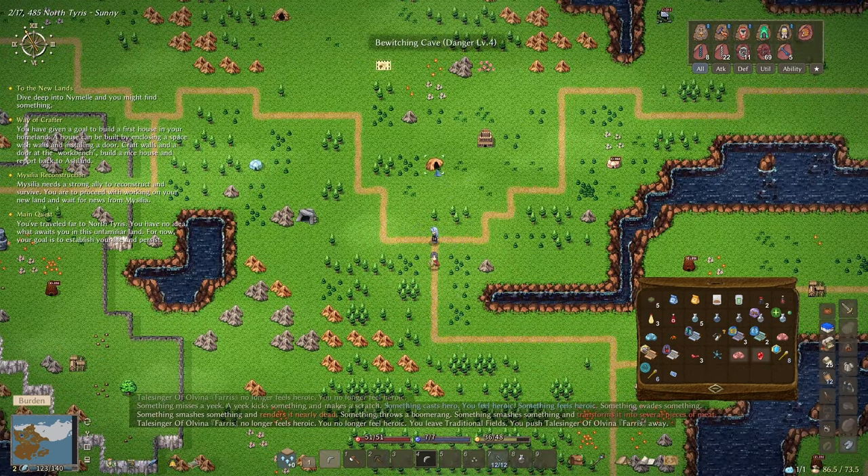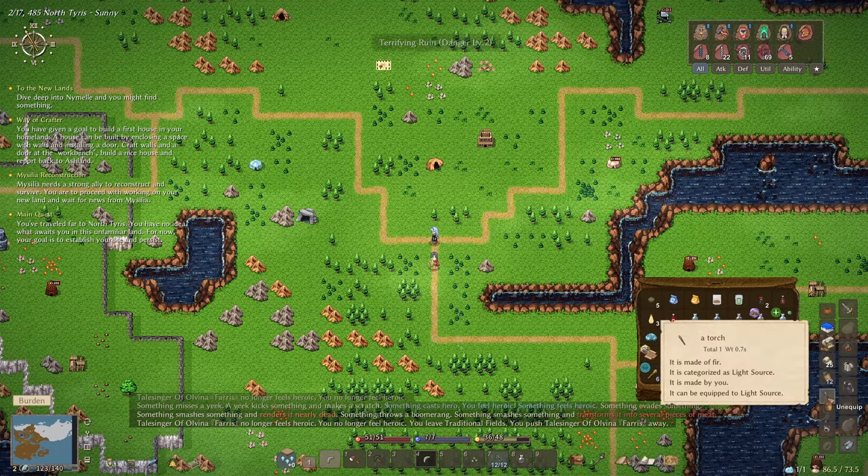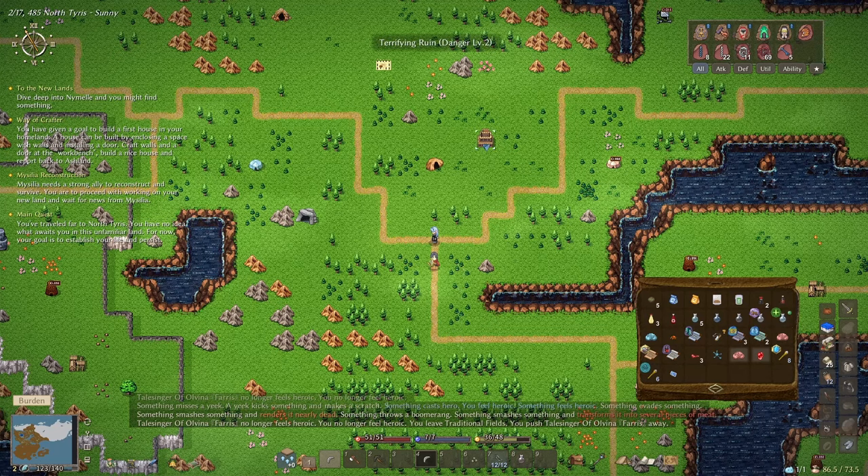Let's carry on and work our way up here. We've got a Bewitching Cave at level 4 and a Terrifying Ruin — we'll probably jump in that one and finish it, kill the little mini-boss in there. If we get to the hill cave as well, I'll be able to get rid of this torch and pick up one of the old lanterns.